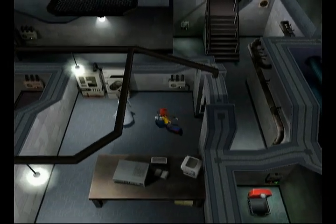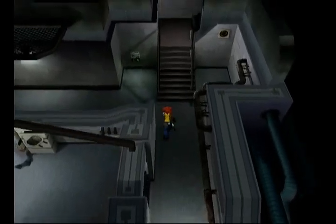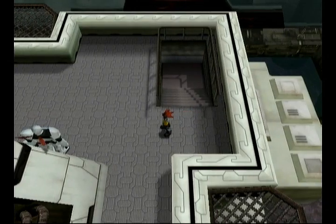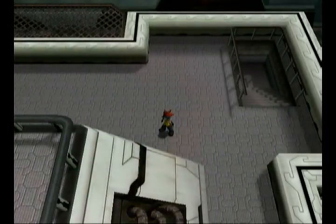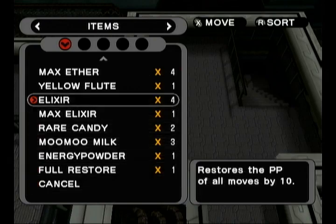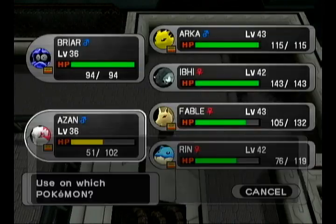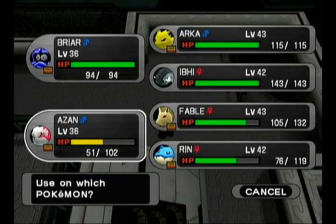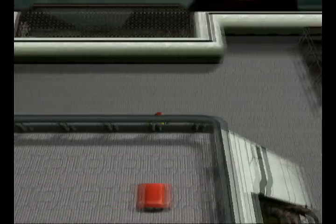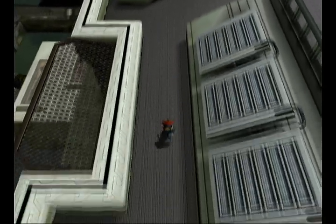XD-001 is awesome, apparently. Hello there, guy who is slightly buffed compared to the rest of them. So that guy was a bit of a pain — he had a Forretress that decided to use Counter, and I know who would be dumb enough to use a physical move on a Forretress: XD-001.